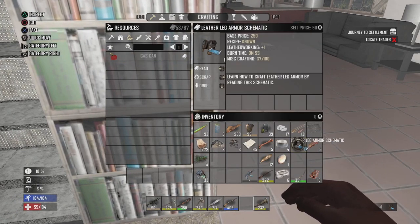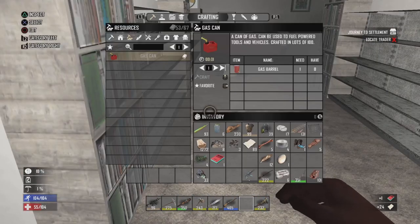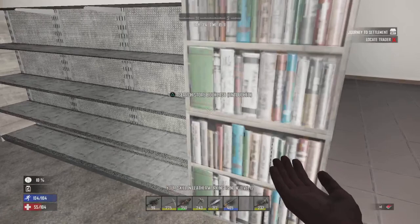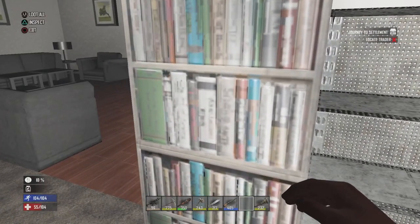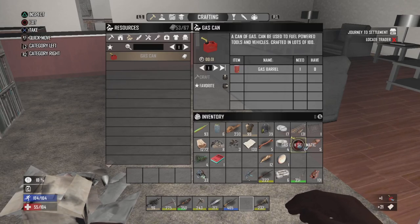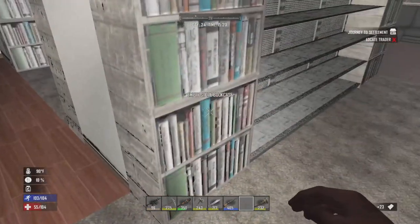Don't go off assumptions — ask and make sure. Do you have the leather leg schematic? Yeah, I have the leg one. Okay. I think he told me you're missing the pistol book. Yeah, but I'm not really interested in that. I was gonna say, I just found a pistol book so I'll give it to you, that way you at least know it.